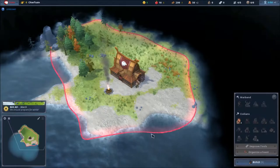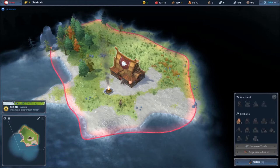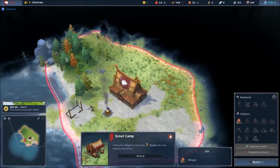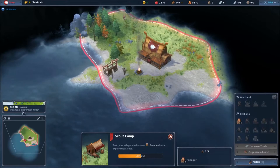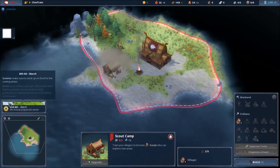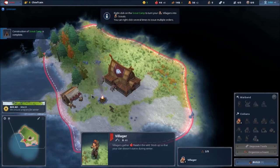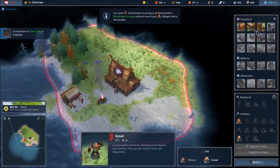I chose red so I can see my territory better. I'll start with a scout camp so I can scout the areas — I'll put one next to the beach here. It's March right now, so we should prepare for winter. When winter comes, I'll have minus 30% power for fighting outside my territory, food production is reduced, and wood consumption is increased.